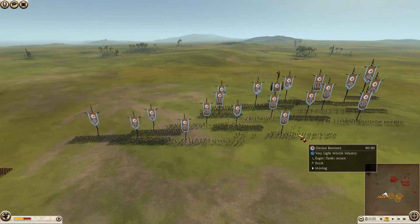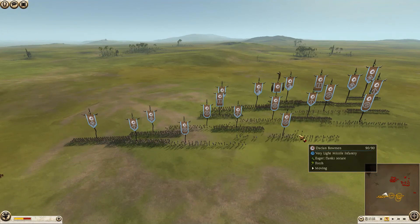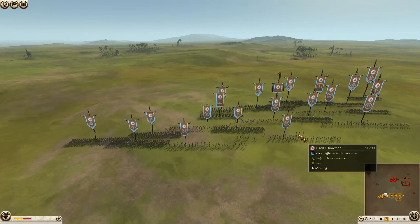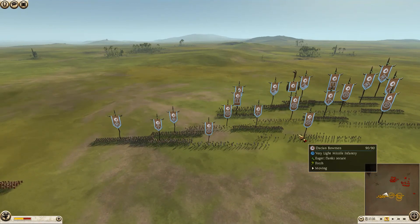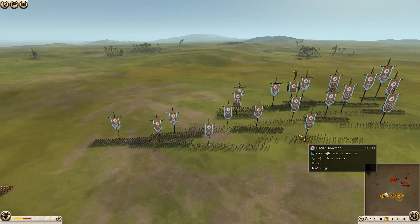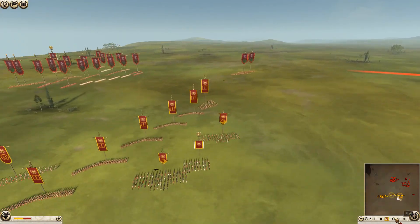His ally over here is the Gete. Gete is bringing with him four units of axe warriors, three units of heavy spears, one unit of armored spears, three units of noble swords — one of them being his general — three peltasts, three Dacian bowmen, and three units of spear horsemen.